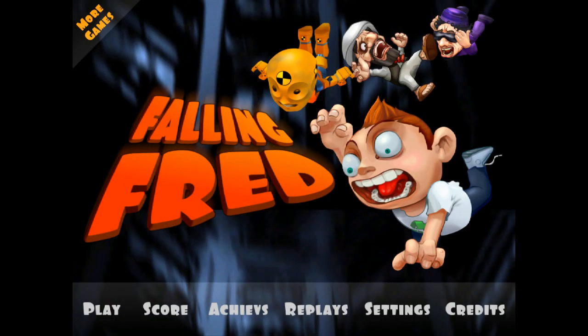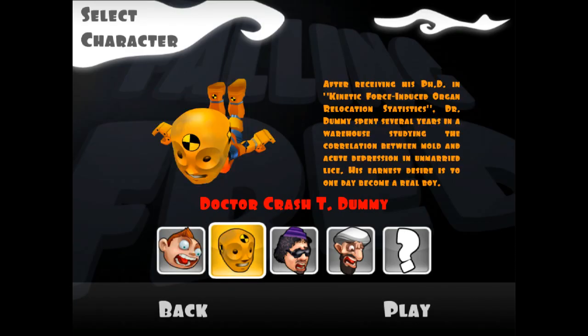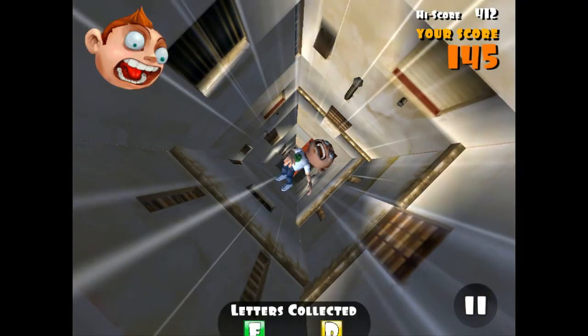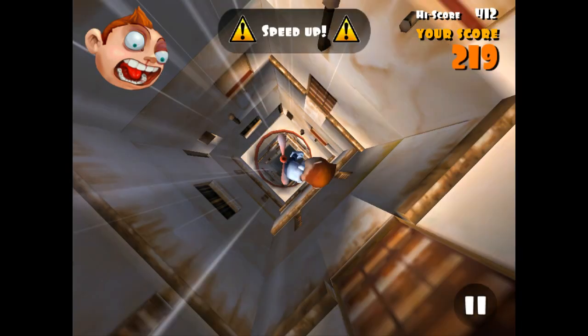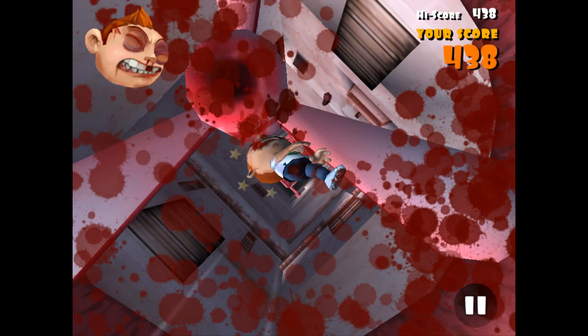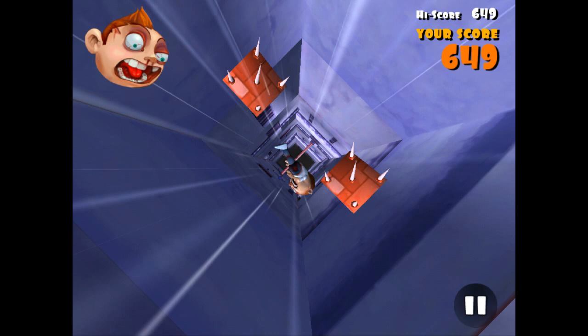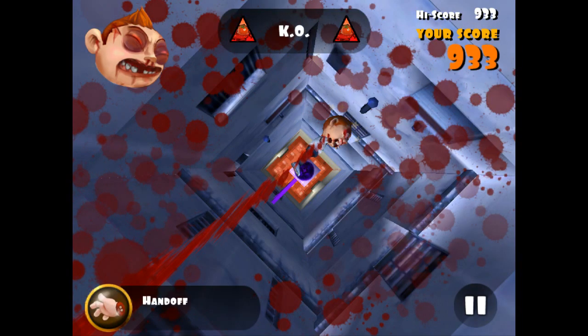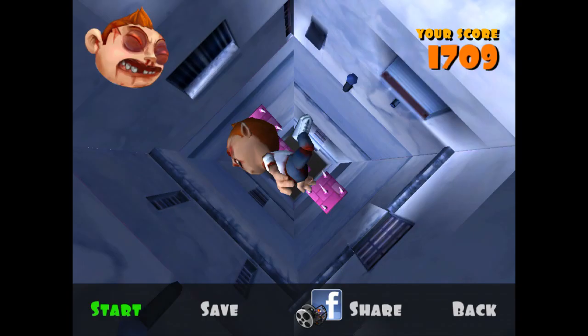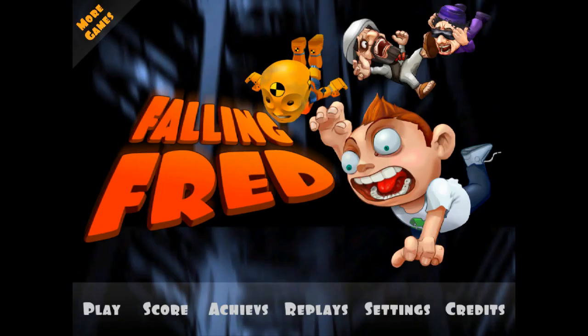First up today, I want to talk about Falling Fred. This is a universal app, and it's free for a limited time only. You play as Fred or several other little ragdoll physics guys, and you're falling down a shaft. That's pretty much the entire game — you're trying to fall as far as you can. There's all kinds of obstacles, like giant saw blades and fans, and you're trying to make it as far as you can without damaging yourself too much. It's pretty hilarious to see your guy smash into stuff — it's pretty gory. What's really cool is that after you complete a fall, you can watch a replay to show it off. Check out Falling Fred.